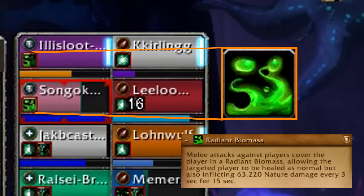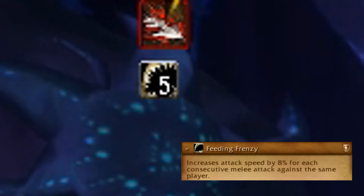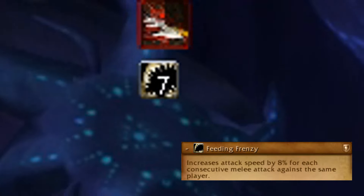Tanks should swap each time the radiant biomass ability falls off. This will also reset the other taunt-off mechanic, feeding frenzy.